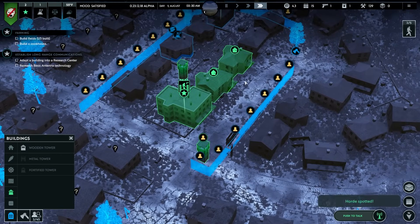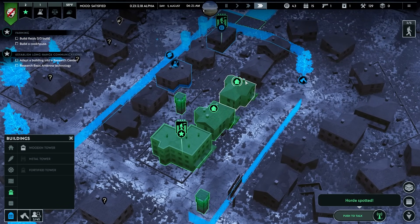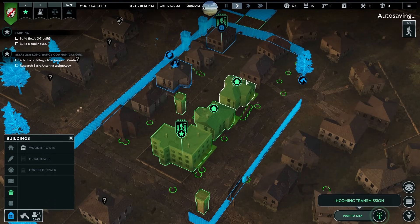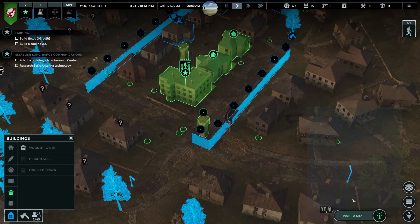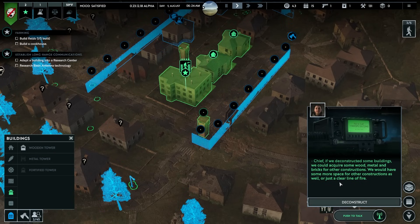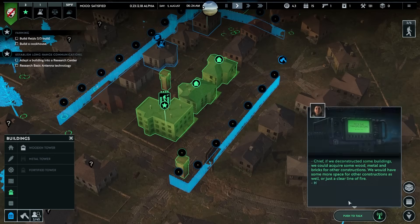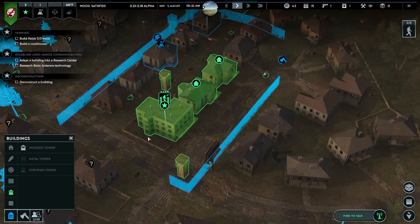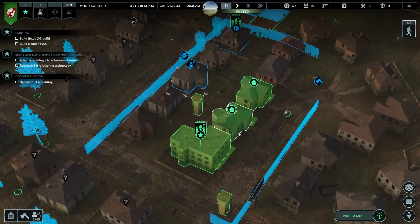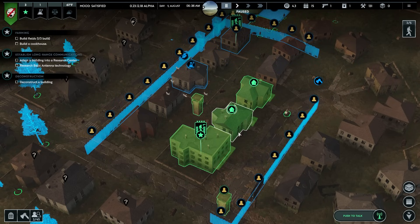Three o'clock, four o'clock, five o'clock - everyone seems good. Incoming transmission: some buildings we could acquire wood, metal, and bricks for construction. We should have more space for other constructions as well, to clear a line of fire. That makes a lot of sense. Anyway guys, I do think this is a good time to call it. If you really want to see more of this series make sure you let me know in the comments, like the video, share the video. If you're new here you might want to subscribe. Thank you very much for watching - I'll see you next time, take it easy.